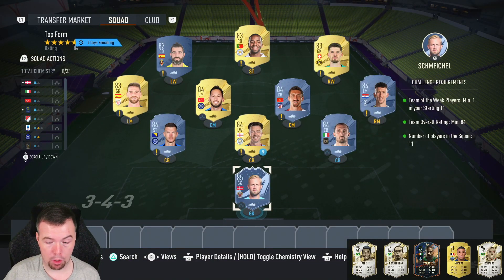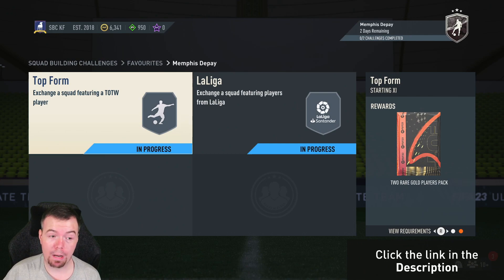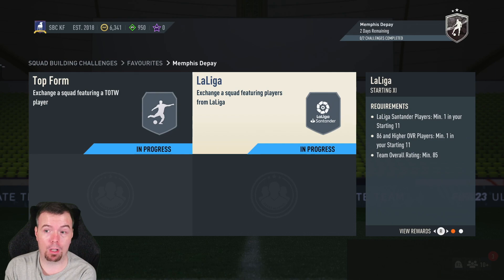Non-rare are cheaper at the moment for low rated fodder. Under 40k — you're looking at 38k buy-it-now — which isn't too bad. Bids and snipes will get it done cheaper. Two Rare Gold Players pack — a lot of people would complain about that, but I think it's better than a mixed players pack. Even though it's a 5k pack, I'd rather have that than a mixed players pack where you'd probably get a bronze rare.